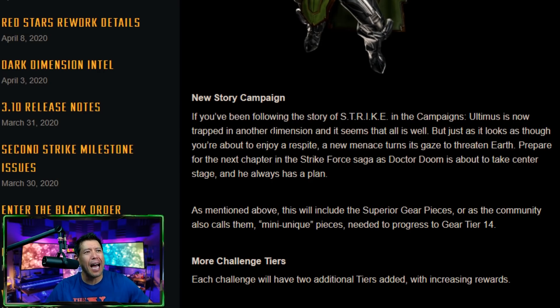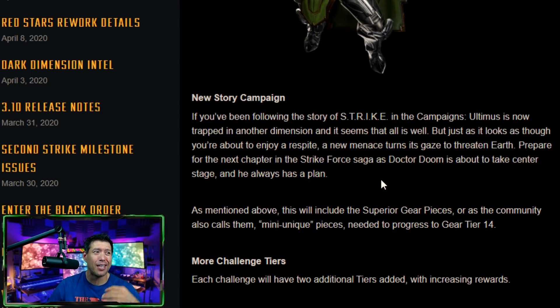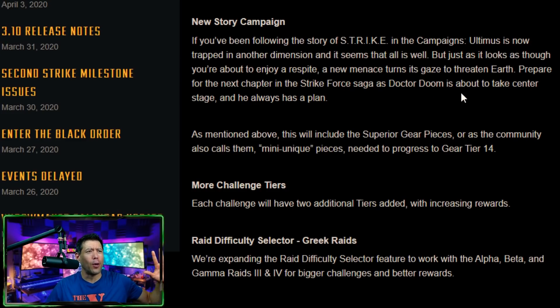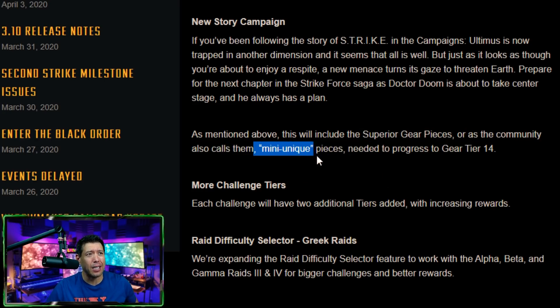New story campaign — it's not in detail which campaigns are being added, but earlier this year they added a new chapter to the heroes, villains, and Nexus campaigns. Maybe cosmic or mystic is next, which would give us more nodes to farm characters. They're going to be adding more superior gear pieces as well, and mini uniques will be added too. That's a big bottleneck for players right now.